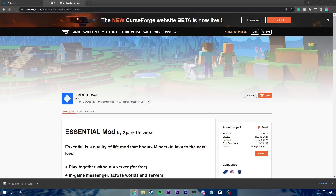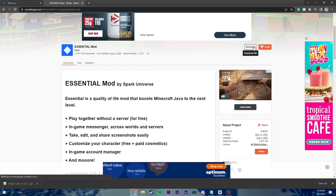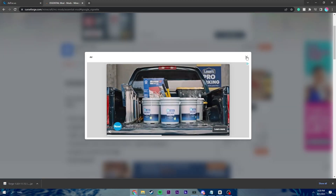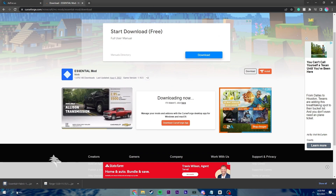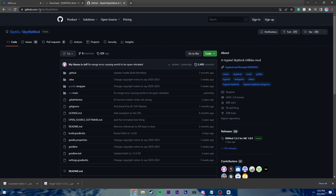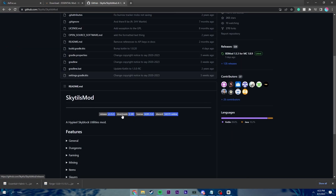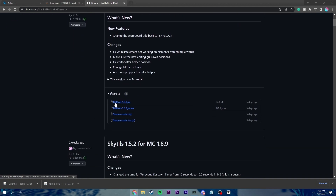The next mod is going to be Essentials. We're just going to go to this link, then click Download up in the corner, click out of the ad, wait a moment, and it'll automatically download. The next mod is SkyTils. All we're going to do is scroll down to Downloads, click that, then scroll to the BS Mod — the newest one at the top. It may say something else, but just look for the newest one at the top. Click that and it'll start downloading.